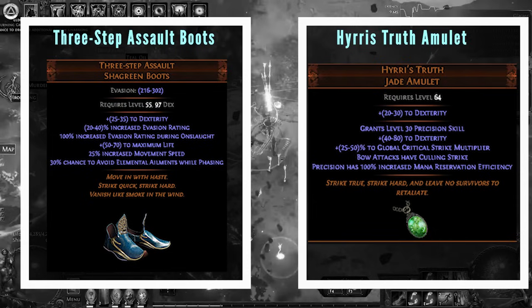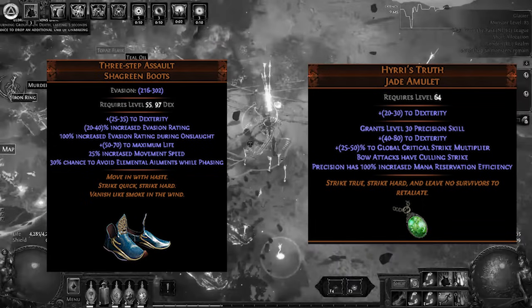The unique boots we're using — again these should be one Chaos — are Three-Step Assault boots. They give Raider an absolute ton: 100% increased evasion during Onslaught and we have permanent Onslaught, 30% chance to avoid elemental ailments when we're phasing and we're always phasing, and they come with pretty decent evasion and decent movement speed. Because they're so cheap, you can buy some, corrupt them, and try to get a decent implicit that's going to help with the build. I would recommend these two unique items as staples — they bring so much to the build.